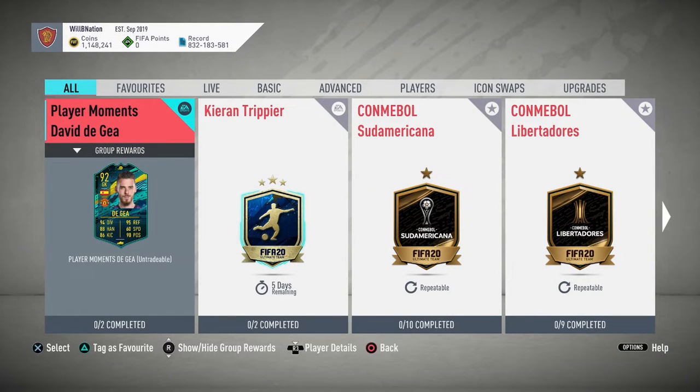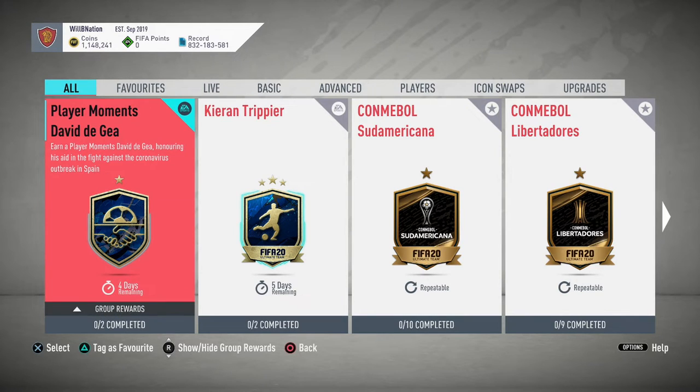Welcome to another FIFA Ultimate Team video. Today we're looking at a brand new Player Moments David De Gea SBC, honoring his aid in the fight against the coronavirus outbreak in Spain. It's really nice to see EA honoring these football players in this way — it's a shout out for doing something to protect and save lives. They've already done it with Leon Goretzka, so now they're doing it with David De Gea as well.